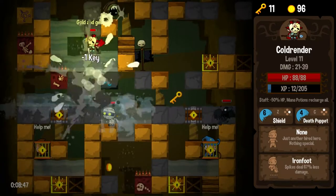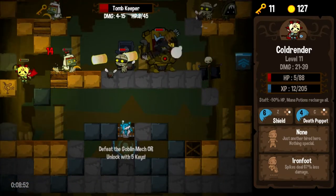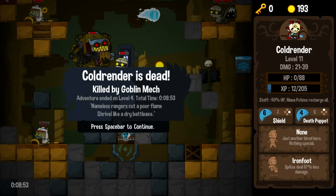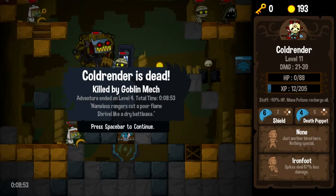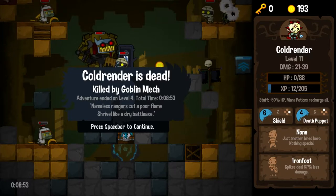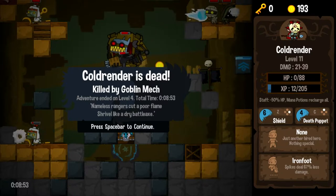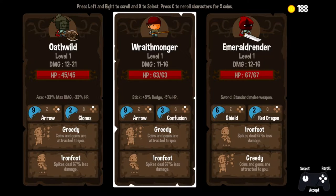That almost went poorly. We got ourselves a gem. And that's the goblin mech — we've seen him before, and he's murdered us before. And he's murdered us again. He seems almost insurmountable. I probably should have had a death puppet out — I could have popped a shield. There are tactics, but right now the intimidation factor... if I saw an ultramarine standing before me, eight feet tall with shiny blue armor and all sorts of vaguely religious symbolism, I'd probably take a crap too. I've got to get over that intimidation factor. So Cold Render is dead.